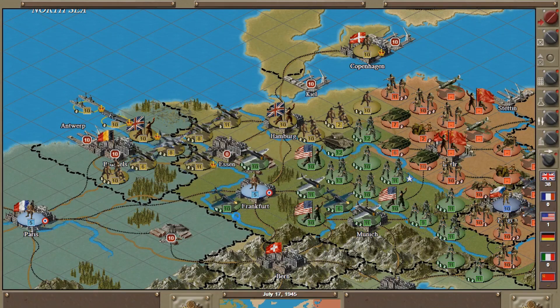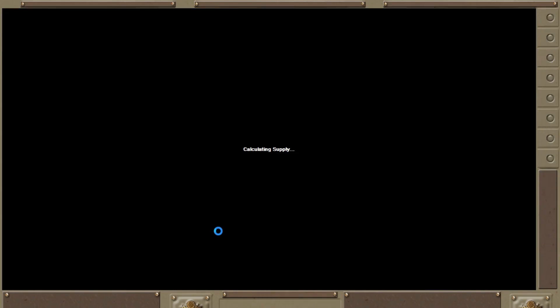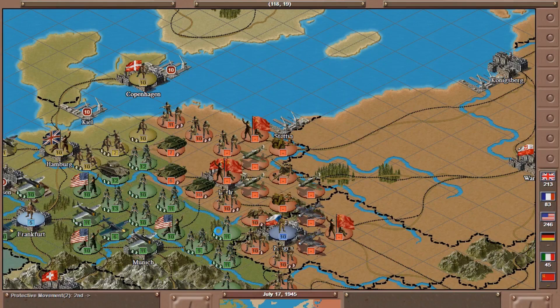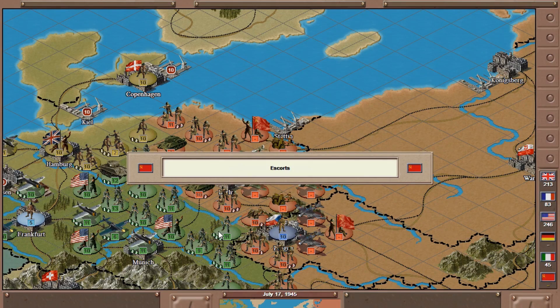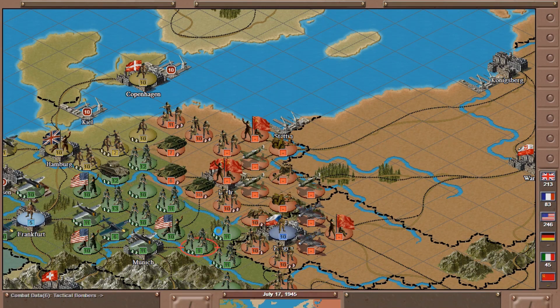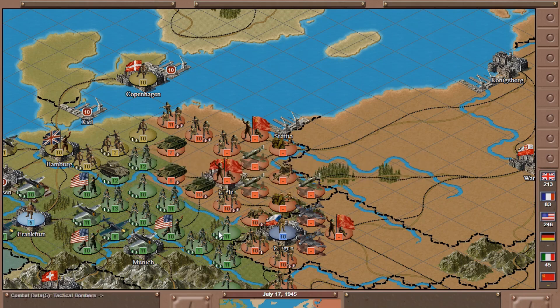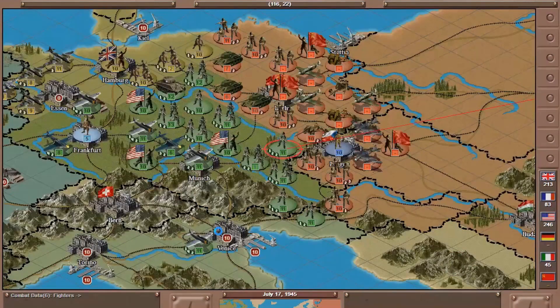Ending Turn 1 and watching what the Soviets do. Our convoys are getting going. The Russians are starting to pull back — at least that artillery unit did. Maybe I can get it with air power and take it out. You can see the Russians are not exactly helpless here.